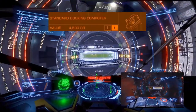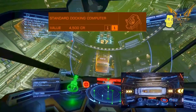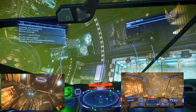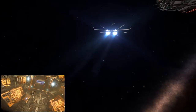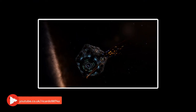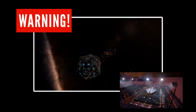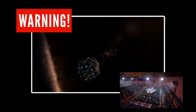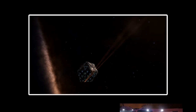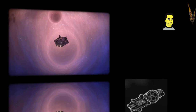Number five — the docking computer. This really is one of the most handy devices in the game, but it's at number five because you should be able to dock yourself. The standard docking computer automates docking with a space station, surface station, or outpost. The process can be slow, so it's not recommended for pilots who need to dock quickly. Do not leave your ship unattended — they're not perfect and may not work correctly at times, especially around high-gravity planets. That docking computer might get you blown up by station defenses or plant you directly into the surface.